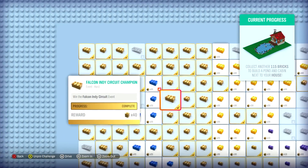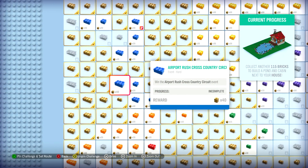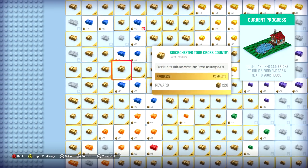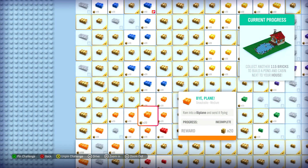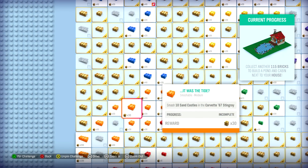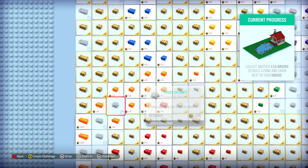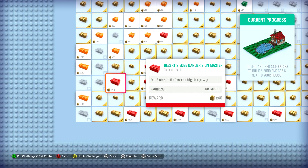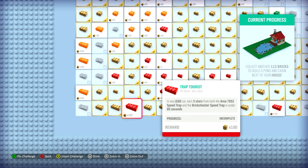All the blue ones are the races. Event hard. Airport rush search — so yeah all these ones. Smash into a coffee cart, ram into a biplane and send it flying, just things like that. Smash 10 sand castles, and the Corvette Stingray. What about the red ones? Earn 3 stars at the desert's edge. In any Lego cart — earn 3 stars from both. The area 7 speed trap and in under 60 seconds. Holy crap.